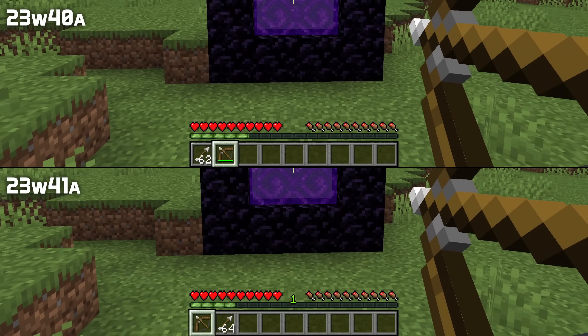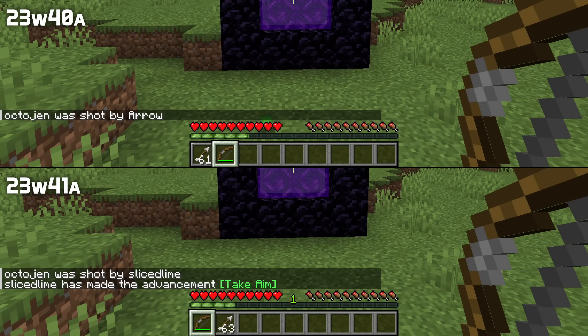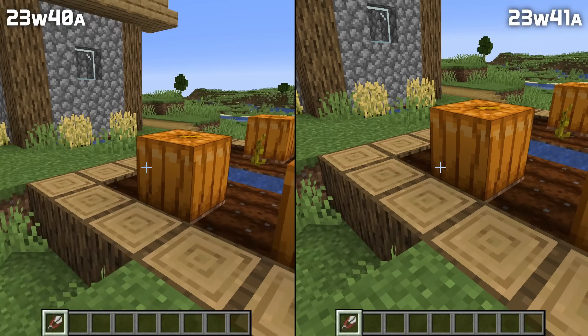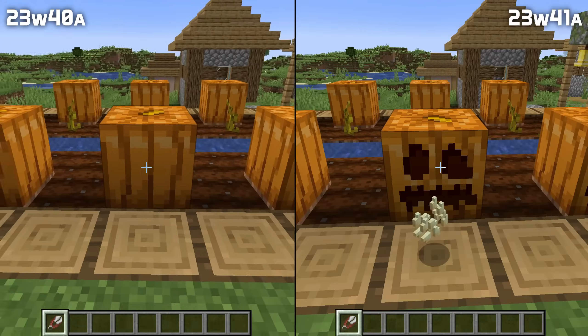Arrows shot through a nether portal now remember the fact that they were shot by a player. That means things like player-specific loot drops and death messages work, and you can no longer hurt other players with such arrows if the PvP setting is off. And pumpkins can now once again be carved.